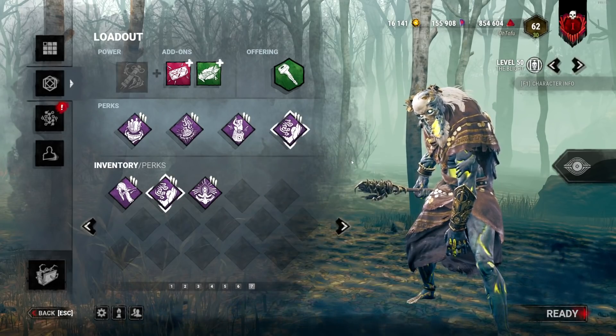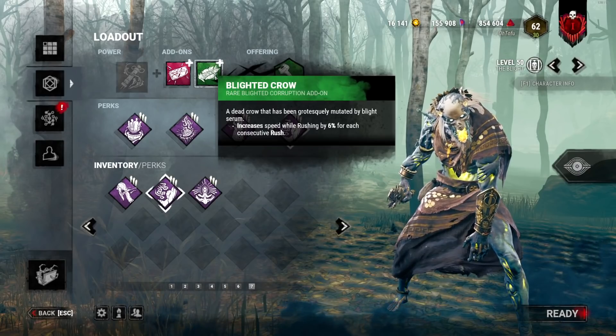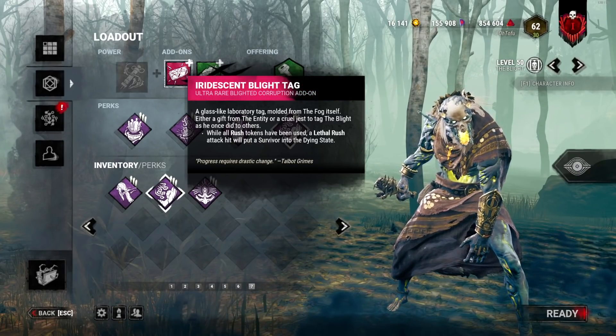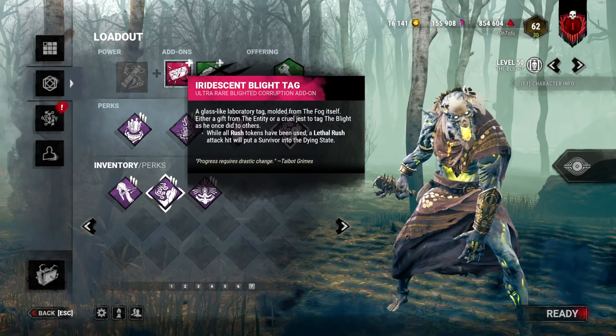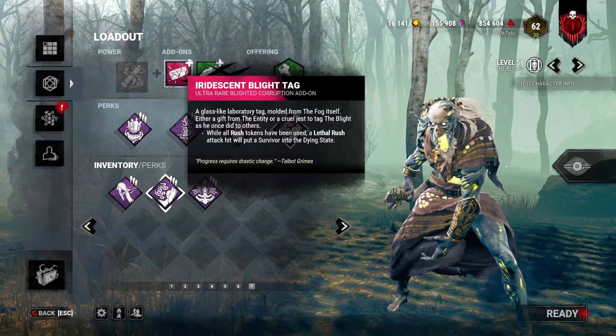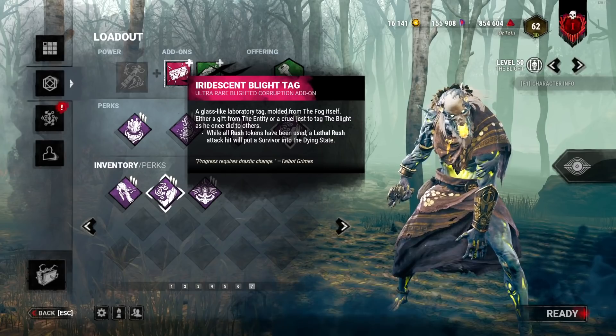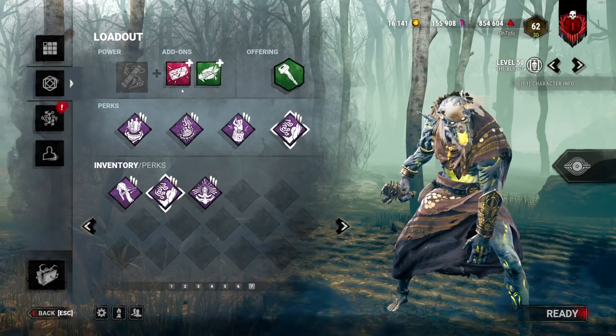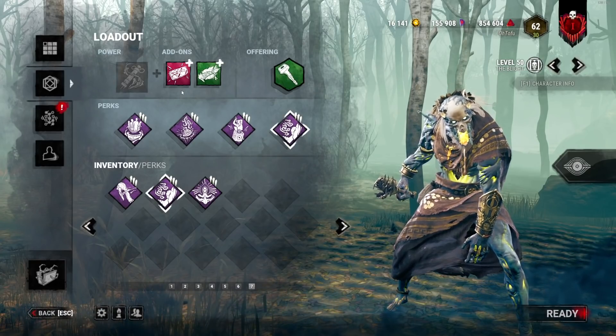We're combining Iridescent Blight Tag with Blighted Crow. Let me explain what everybody does: basically when all your tokens have been used — if you use every single rush before getting a hit — then that hit will be a one-shot down. So essentially if I use all five stacks before getting my down, it'll be a one-shot. I haven't really tried to use this or get value with it in a long time.